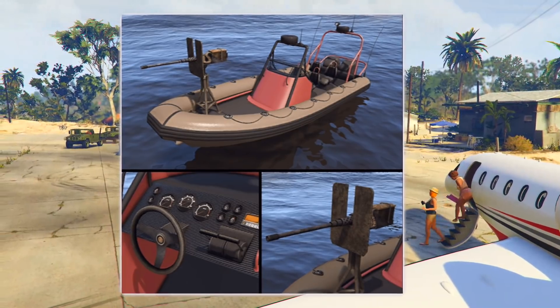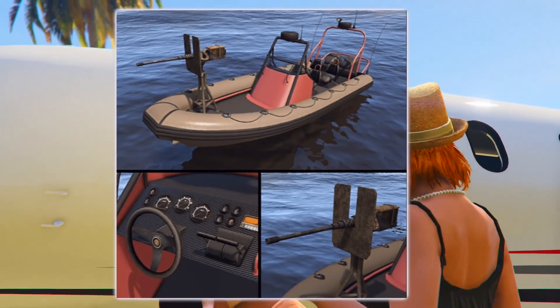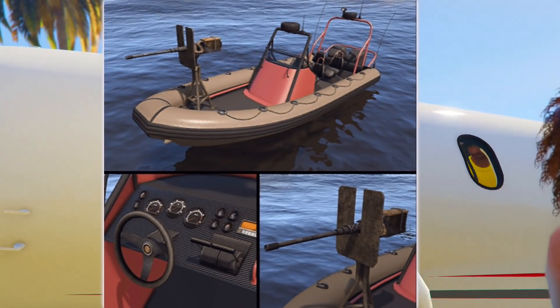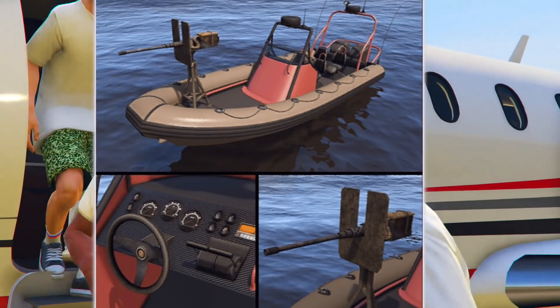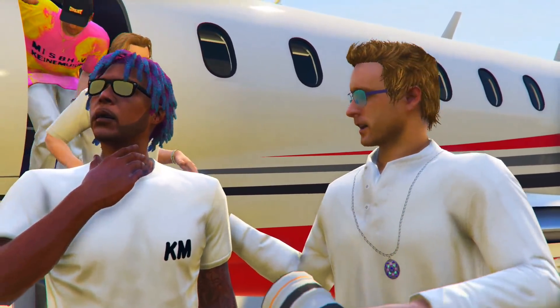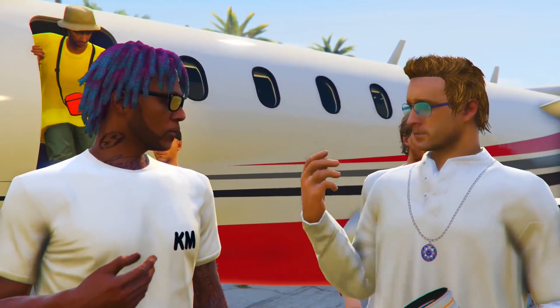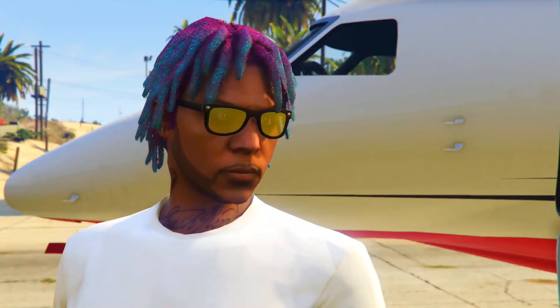Now this is going to be the Dinghy Mark II — a dinghy but with turrets on the front. It'll probably be able to withstand rockets, because why would it have a turret and not be able to? This looks like a very cool boat coming to GTA 5 Online. I've saved around $1.2 million for this boat.